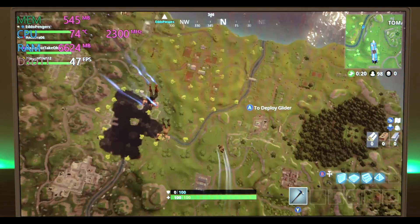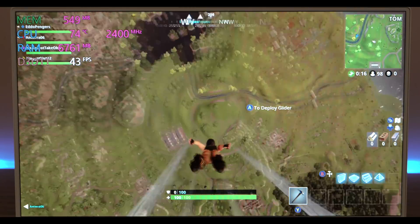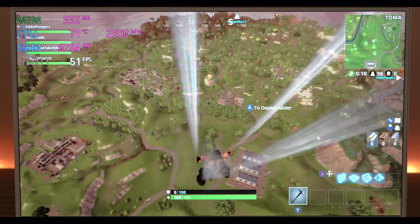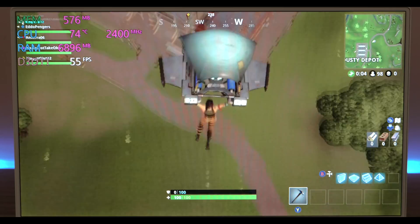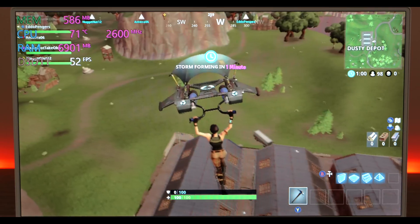We jump in — where am I going, what am I doing? All right, so 720p low settings is what we're doing here. We can see 72-74 degrees, 2.5 gigahertz or 2600 MHz, and we're getting 60 frames per second — so very playable.